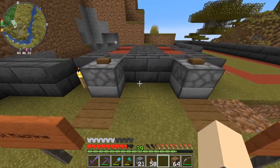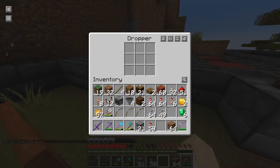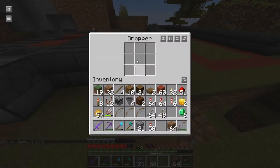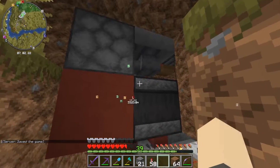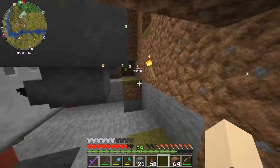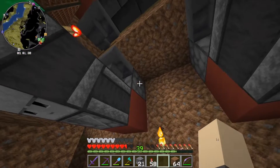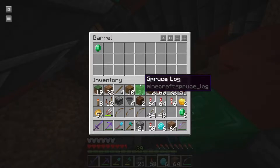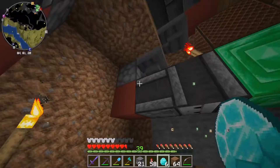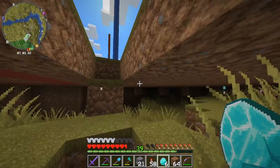We have these two smaller slot machines set up. The one on the left takes emeralds, the one on the right takes diamonds, and if I've set them up correctly they should work. We're just gonna test that - I'll grab from this barrel, I have some diamonds and emeralds, so we should be good.